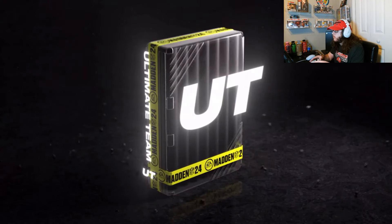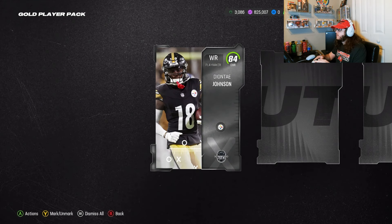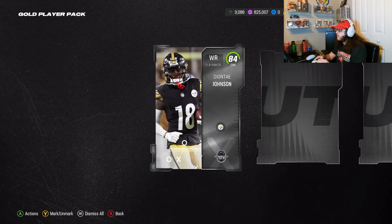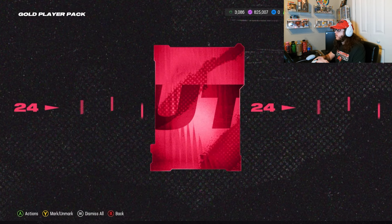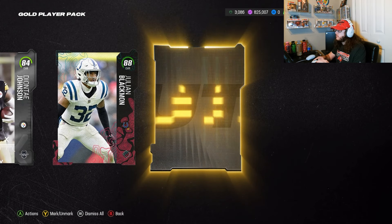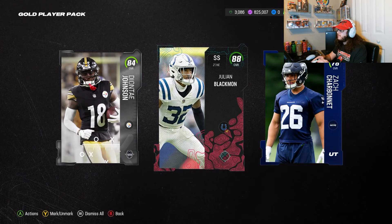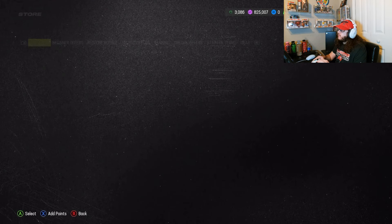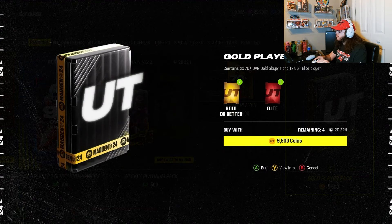Pack number one, let's see how it works out. We start off with an 84, we'll take that, and an 88 — that could be our 86-plus right there. We can see how much the 88 is going for, but it's only a thousand. The only way to make real profit at this point is to pull a 95-plus. That's just how it is at the end of the year.